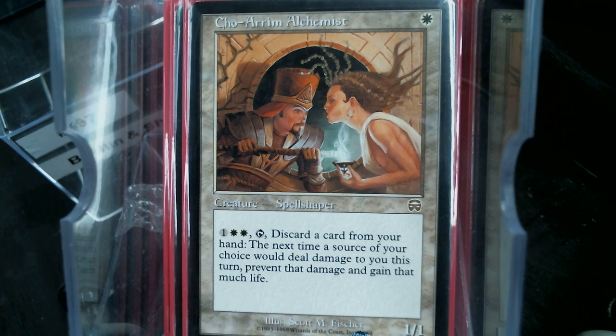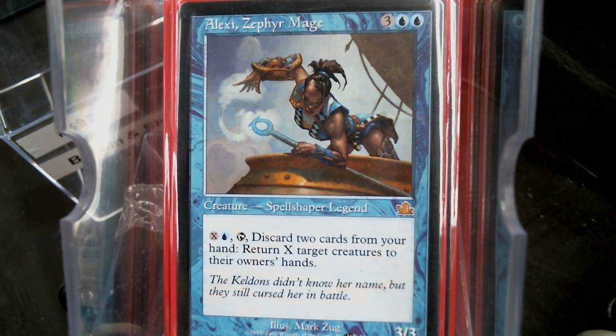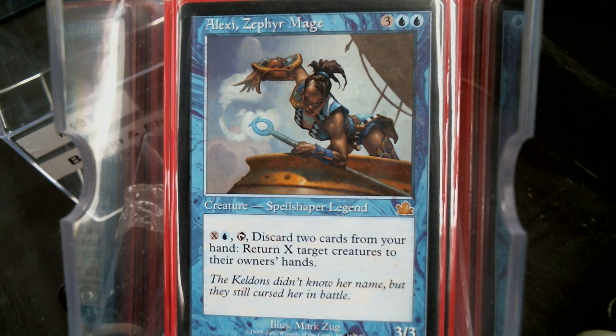There was a cycle of five Legendary Spell Shapers where you had to discard two cards to produce the effect. White was Mageta the Lion — destroy all creatures. I don't have that one. But Alexi returns X target creatures to their owner's hands. There are times, especially when you get to discard two cards, where it's great to get all those blockers out of the way and then swing in.